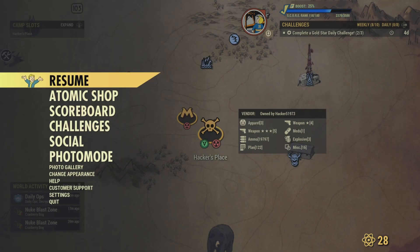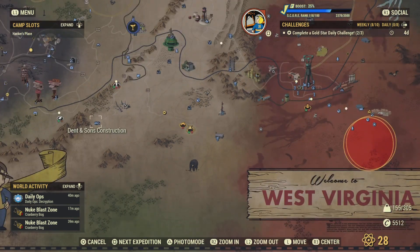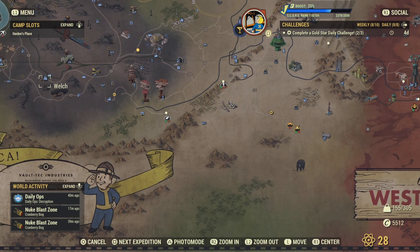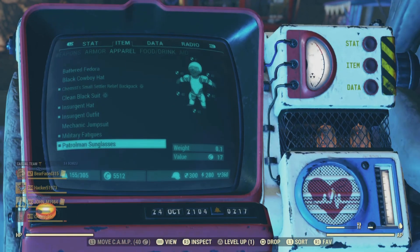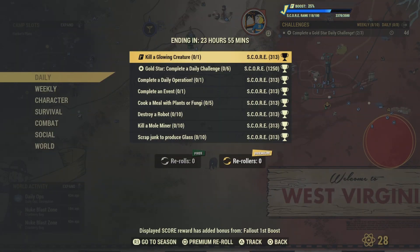Or you can work your way over to Welsh Station and then work your way down to the towns there — they've got a bunch of mole miners that way as well.